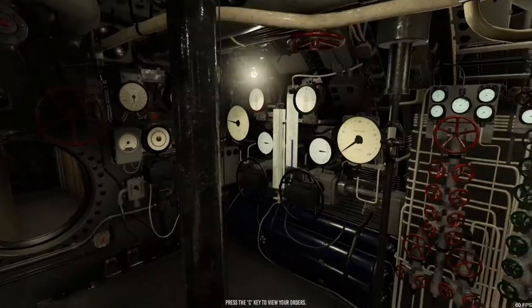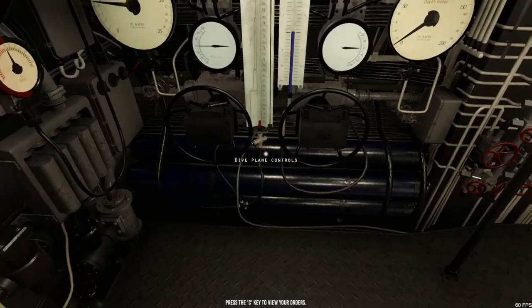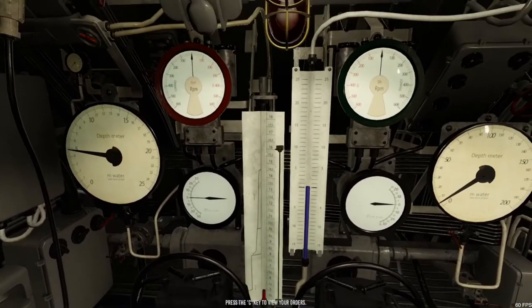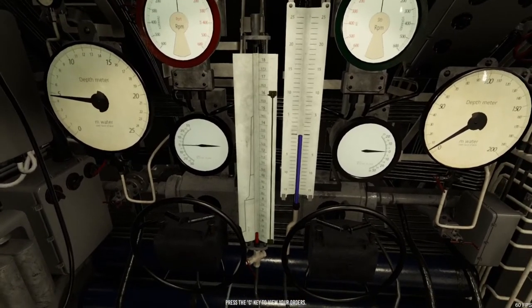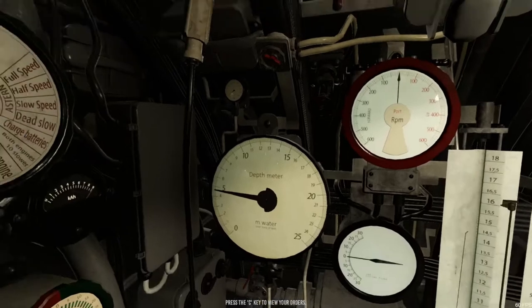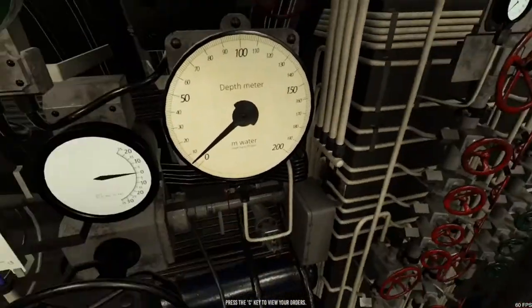The captain has ordered us to go to periscope depth. I'll explain each of the systems first before we try something out. Starting with the dive planes, which are really easy to use. You've got two indicators in the middle: one with a red line which tells you your depth, making it easier to know when you're at periscope depth. The other is a depth meter. You also have a depth meter here giving increments from zero to 25 metres, and a deeper one going from zero to 200 metres.